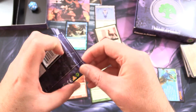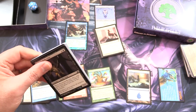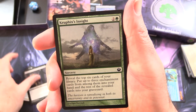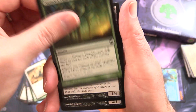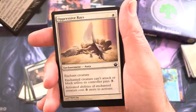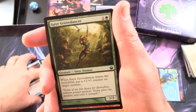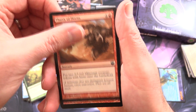So another pack of Journey into Nyx, then we'll get stuck into the green one. Looks like we've struck out again here. We have Returned Reveler, Crew Fixer's Insight, Ajani's Presence, Nature's Panoply, Grim Guardian, Blood Crazed Hoplite, Oppressive Rays, Warwing Siren, Satyr Grove Dancer, and Flurry of Horns.